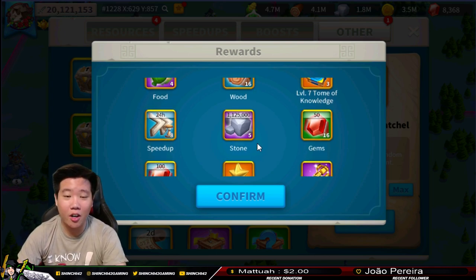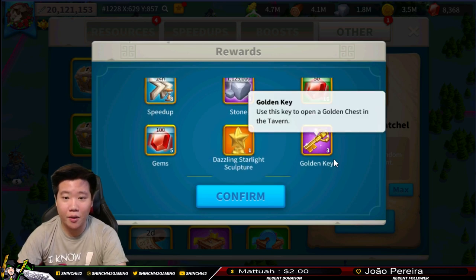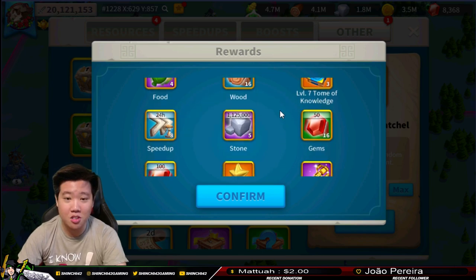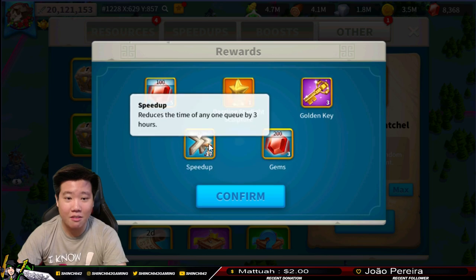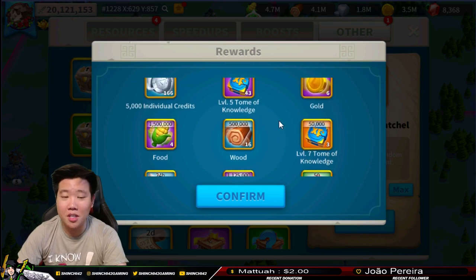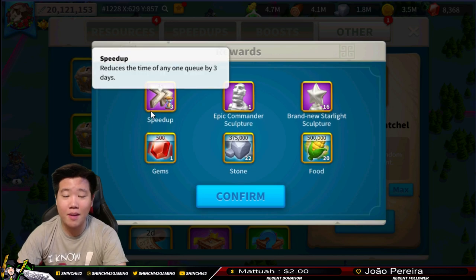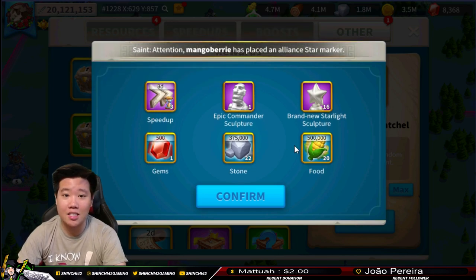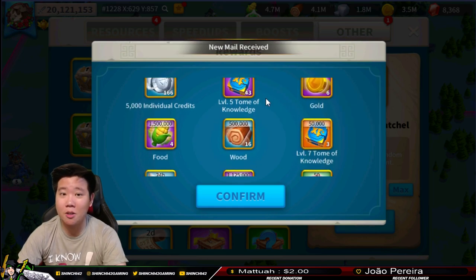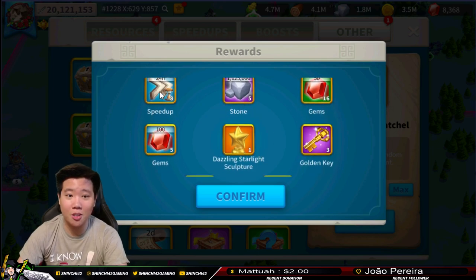All I needed to do was be active and grind, and I'm getting all of these amazing rewards. We're getting golden keys as well. 1.125 million stone and 17 three-hour speed ups. The big takeaway for me is all these speed ups - it's massive. The real bottleneck in this game is your speed ups, and having all of these is definitely going to help me boost. I just need to wait for a perfect event to use them all.